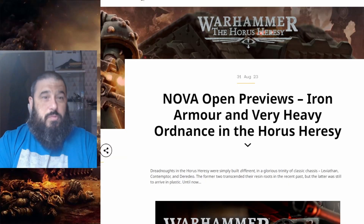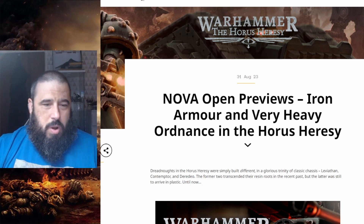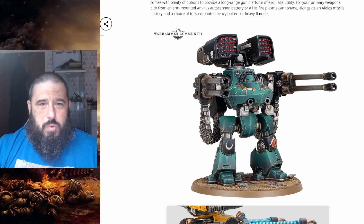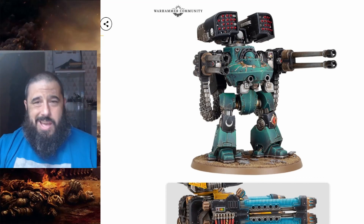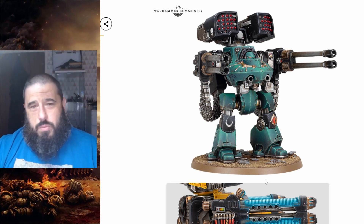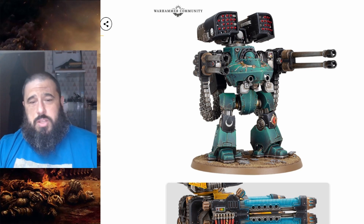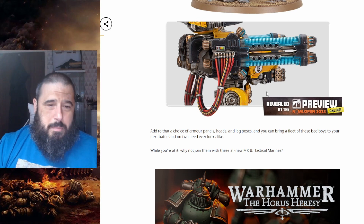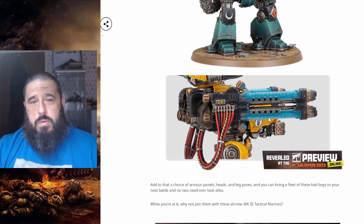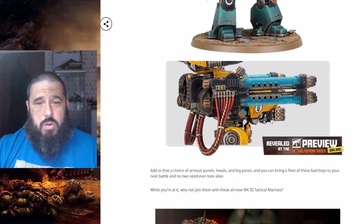Moving into the Warhammer 40k universe, we kick off with the Horus Heresy — and as predicted, this is pretty much exactly what I said we were going to be getting. There's the new Deredeo Dreadnought in plastic. We already knew this was coming because at Warhammer Fest they showed us that picture with the marines, the Land Raider, and the dreadnought in the background. It looks exactly like you'd expect — pretty much like the resin version, with a little bit more detail on the carapace. I imagine there's going to be multiple variants — probably at least a plain one, an Imperial one, and a Traitor version. This is obviously the Traitor version.